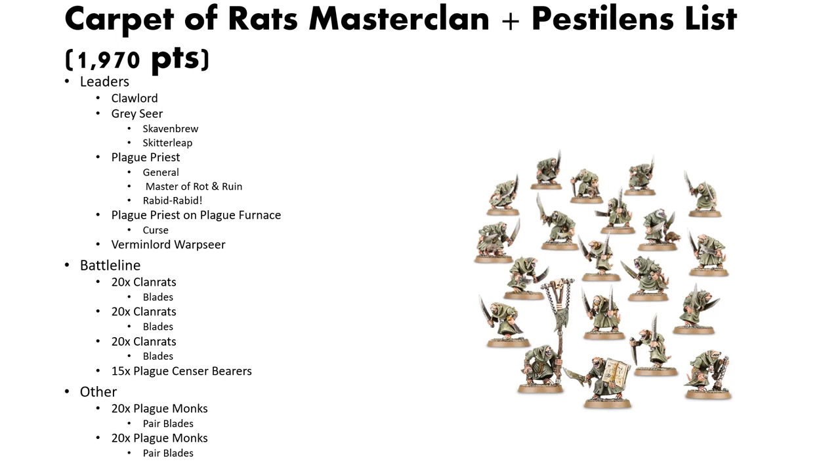For our second list, we have Carpet of Rats, a Master Clan Pestilence list. I built this list wondering how many rats I can fit into a decent list, as well as focusing on making it very hordy and having some flavor for pestilence. For leaders, we have a Clawlord, a Greysseer, a Plague Priest who's the General and has the Master of Rotten Ruin and the Rabid Rabid Spell, and then a Plague Priest on Plague Furnace with Curse, and then a Verminlord Warpseer. For Battleline, we have 3 units of 20 clan rats and a unit of 15 Plague Censer Bearers, and for other, we have 2 units of 20 Plague Monks.